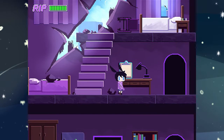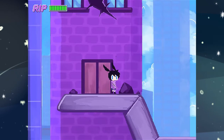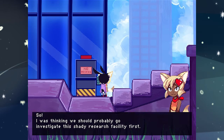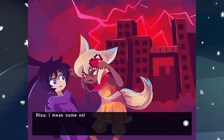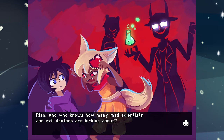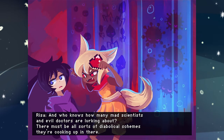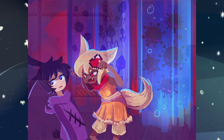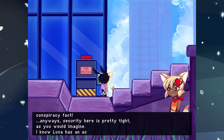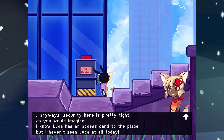Anything else we need to do here? I think we're good to go. Let's get out of here and continue on this way. So — I was thinking we should probably investigate this shady research facility first. Why? I mean, come on! It's a giant gloomy building in the middle of town — doesn't it give you the creeps? And who knows how many mad scientists and evil doctors are lurking about? Risa is crazy. There must be all sorts of diabolical schemes they're cooking up there. Maybe they're trying to take over the world with parasites! Risa... this is another one of your conspiracy theories.